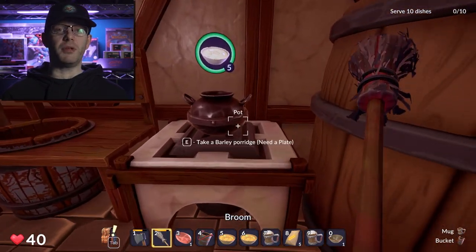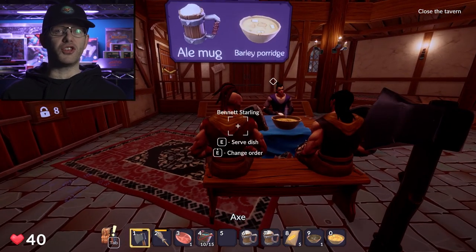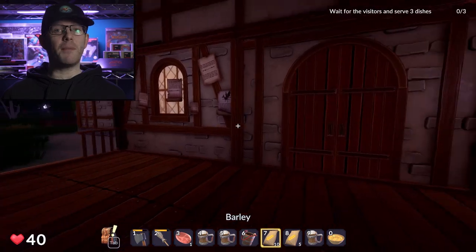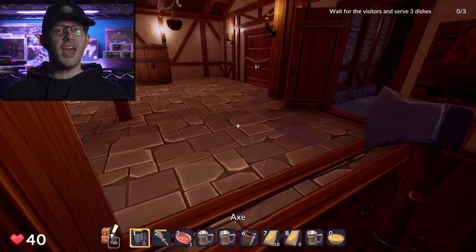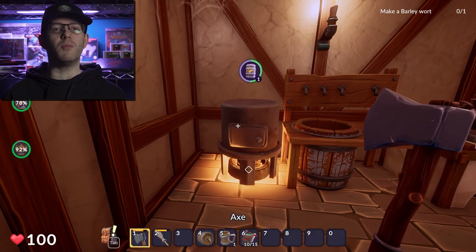The game world is surprisingly large for a simulator game, and it's not just for show. Each area actually has a purpose, either for the story or for gathering ingredients. You've got your classic fantasy forest setting, but venture further and you'll discover swamps, beaches, and ancient ruins. Each area holds its secrets and ingredients, with the really good stuff tucked away in the more challenging locations.